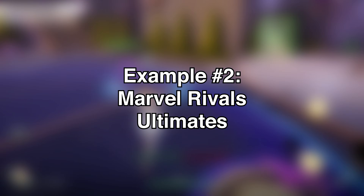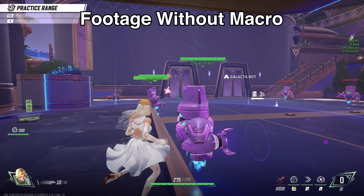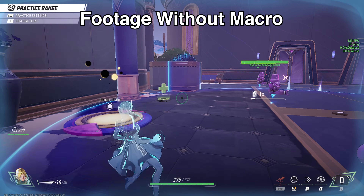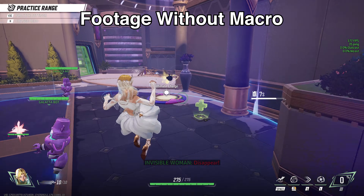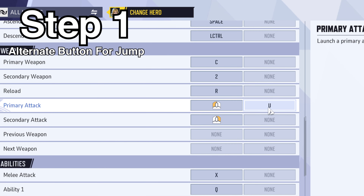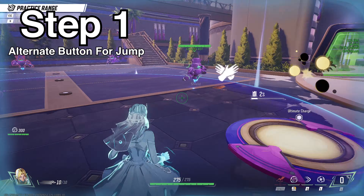Example two: on Marvel Rivals, let us handle a simple one for Invisible Woman. This can be done easily by clicking your ultimate and placing it — you click your ultimate and drop it with a mouse click. What we're going to do in game is bind an alternate mouse click. Another tip is you can put these buttons close together and roll your fingers across them and that can work as well.